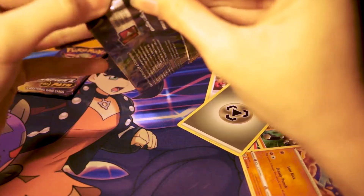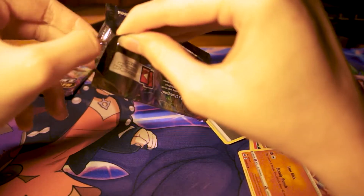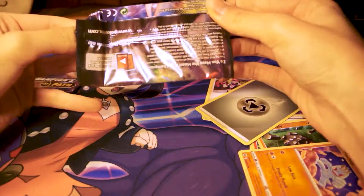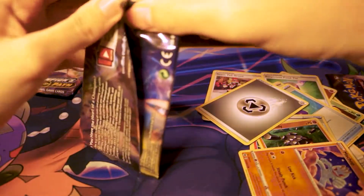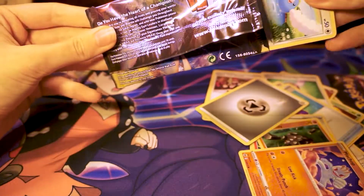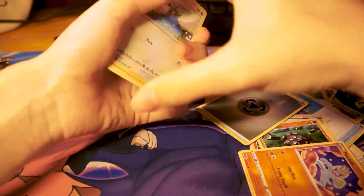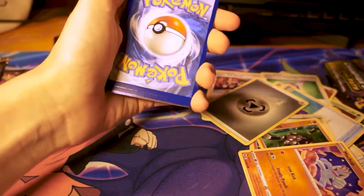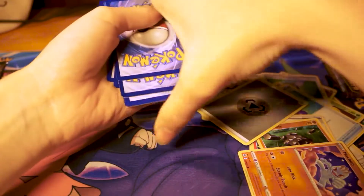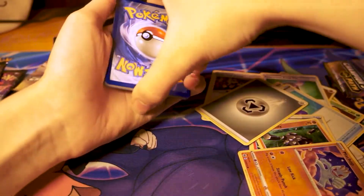By the way, the card I'm chasing in this set is the Wailord and the Wailord V, and the really derpy looking Venusaur. If we get it - it looks hilarious. That slides right in there. Let me open the back a little wider so it's easier to take out. They know what they're doing with that black border on the code card.